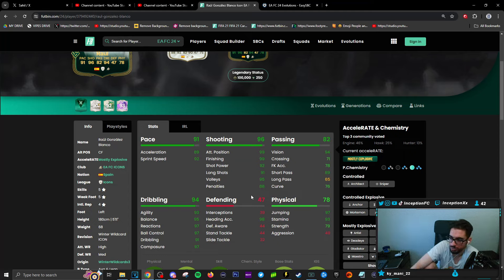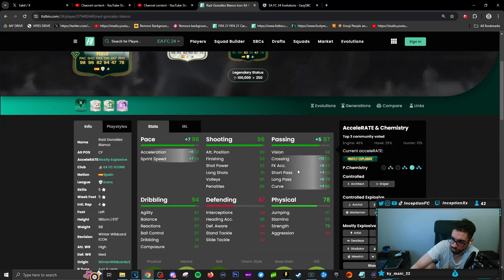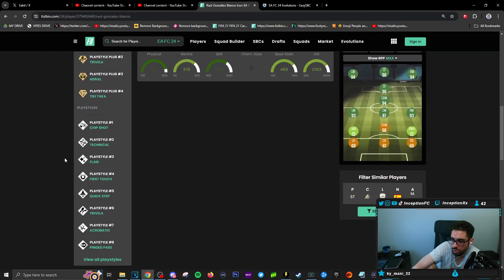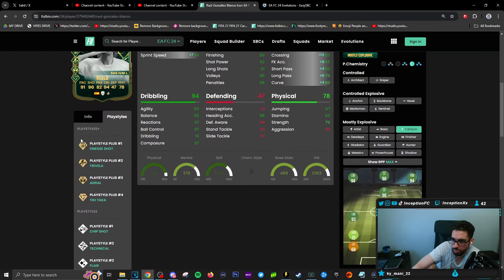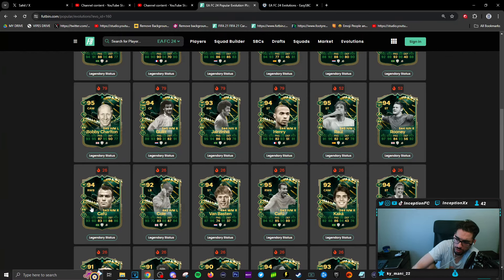Raul getting one is not bad. If you'd like to use Raul, base mechanics wise this card is a little strangely formatted. You could go in the direction of giving him a Catalyst — shooting is already at 99, so Catalyst would give the passing boost as well as the pace boosts. No trickster plus, no press proven. If you like Raul you can go down that route, but I wouldn't waste it on him to be fair.